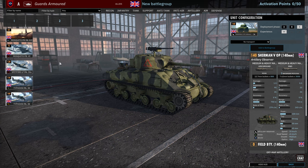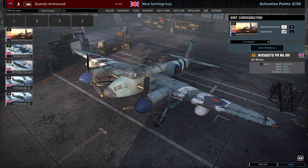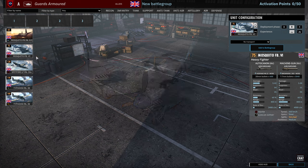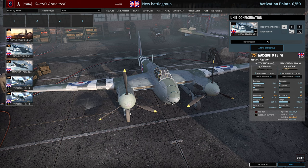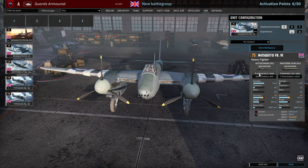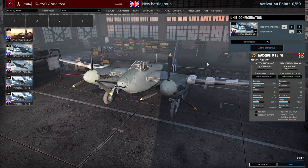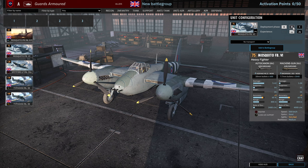Moving on to the air tab, which is pretty light in the Guards Armoured. The Mosquito is your recon aircraft — 2 available in A and 4 in B. 645km/h speed is very fast and it has medium resilience, so that's really quite nice. Then there's the fighter Mosquito with four 20mm Hispanos and four .30 cals. 550km/h speed — it can head-on things pretty well but in a turn fight it will lose out. Also pretty good at strafing. 4, 6 and 8 availability.